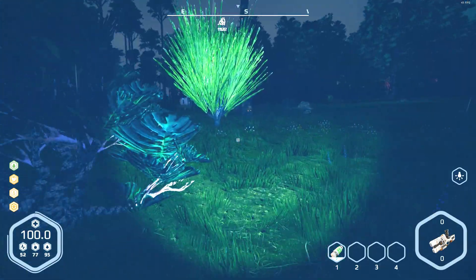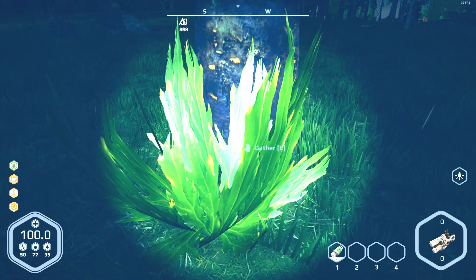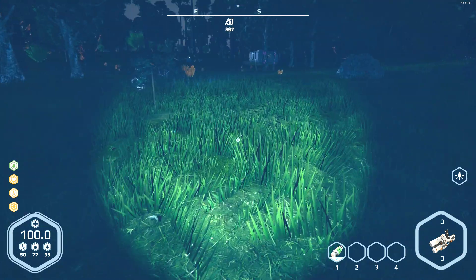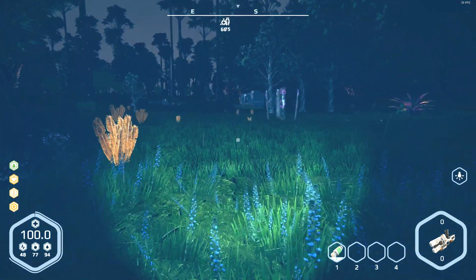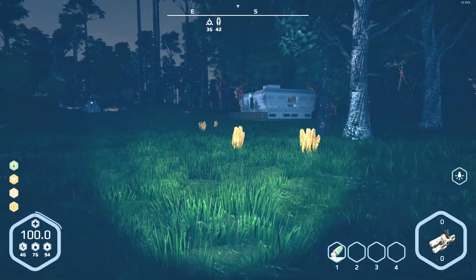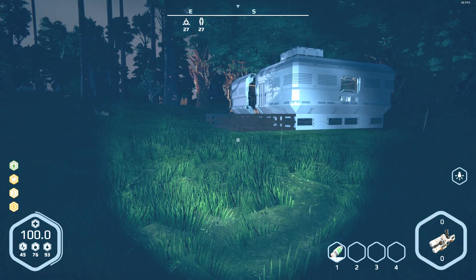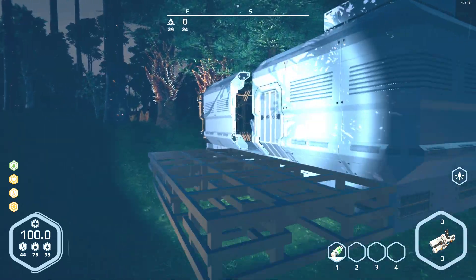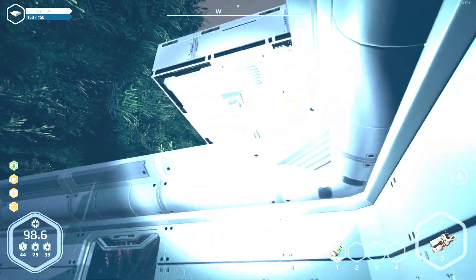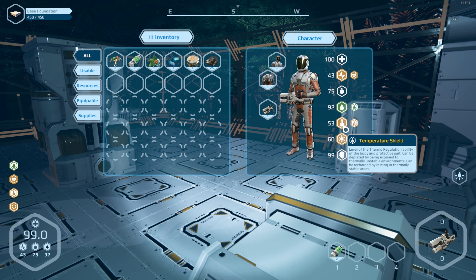I want to find some of those lootable rocks. I'm holding E — maybe I already gathered it. I can't even get out of the rain because I don't have a full roof on my house. Let me go see if getting under cover helps. I wonder if my immunity and temperature shield will start replenishing once I get out of the rain. Let's see — 53, did that just go up? Yep, 61 — it goes up pretty quickly. Not bad.